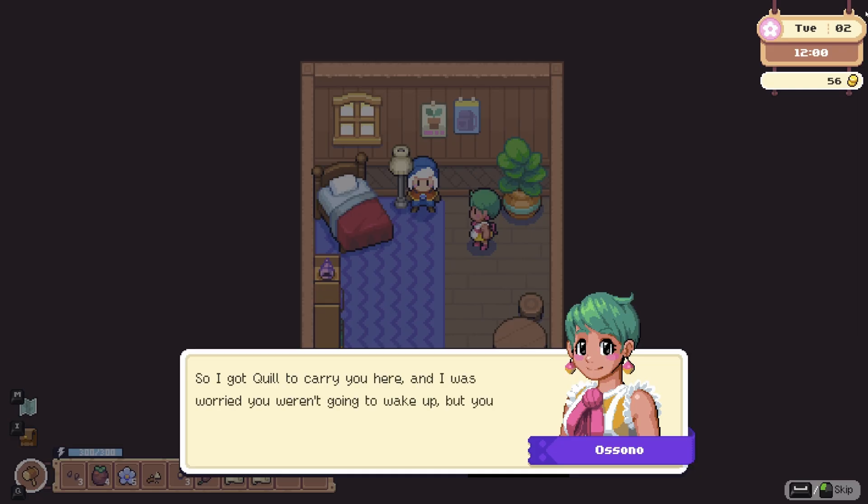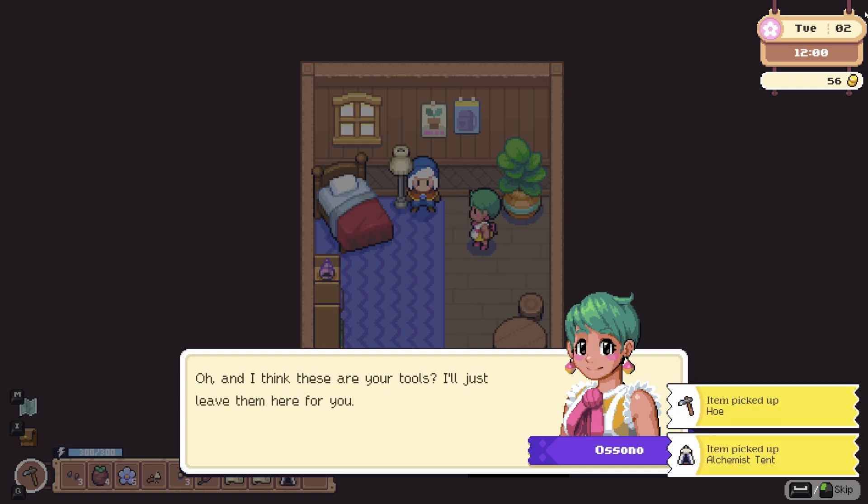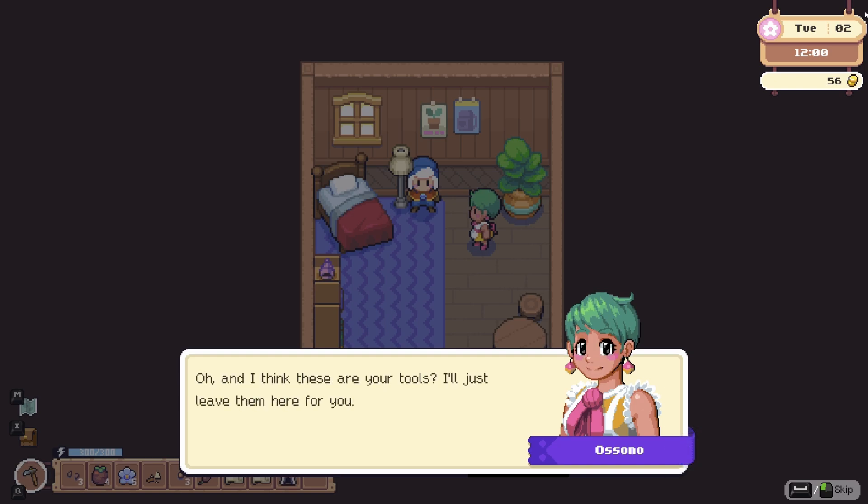In the morning — or I guess at noon the next day — I awake in a small room and Asono tells me a little bit about the town. Asono is one of a dozen or so NPCs you can befriend, romance, and go on dates with, and she runs the tavern where we woke up. She says we can stay but she'll charge us rent. She also found all my tools for me, which is really handy since I passed out before finding everything.